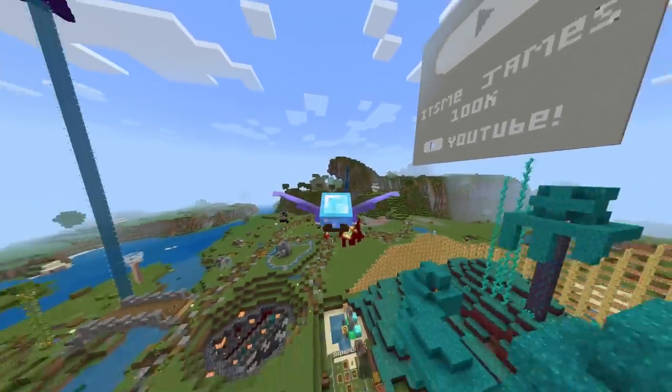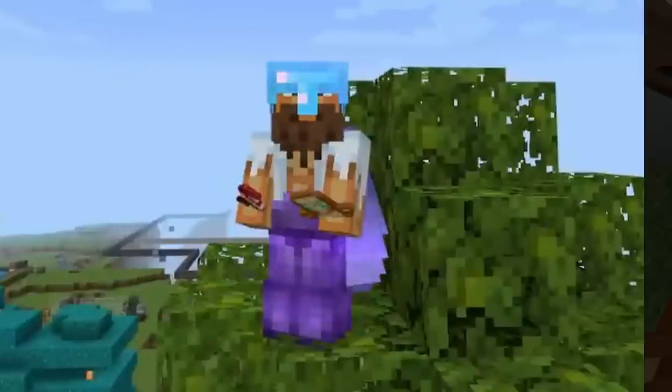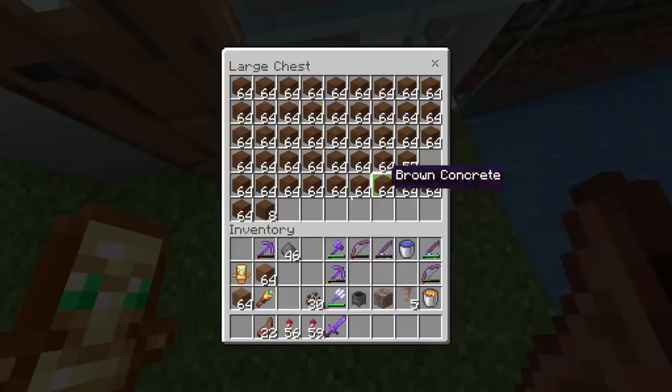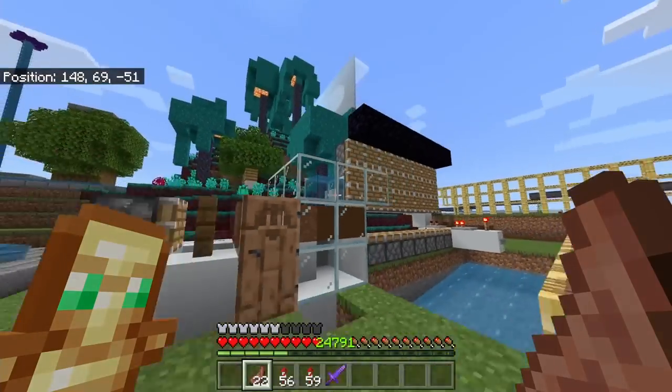So for a mega project that I've got coming up, I need a hell of a lot of brown concrete. To make brown concrete you need to convert it from brown concrete powder, and to do that you need water — you need to put this block through water. That brings me on to number one.